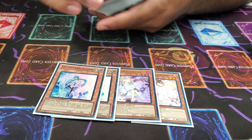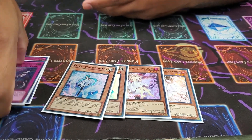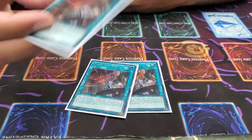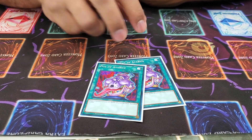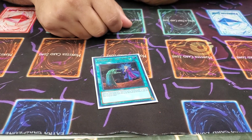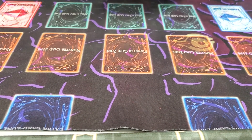Hand traps — I played 2 Ash, 2 Veiler, gotta have something in there. And of course I also played 2 Imperms as well. Didn't really see them all that much, but it worked out. Spells — 3 Nadir Servant, like I said, this card was in my hand all day, it was broken. I played 2 Pot of Avarice — I think I top-decked it twice today to draw, it was broken. And then sadly the one Called by the Grave — it was my 40th card so I said screw it. I didn't want to play Upstart, I didn't want to give them an extra life. That's it for the spells.